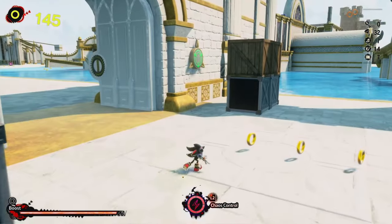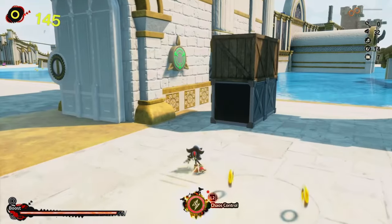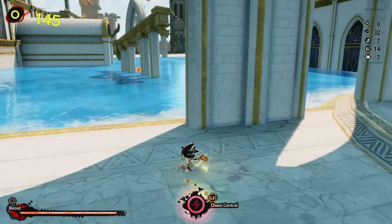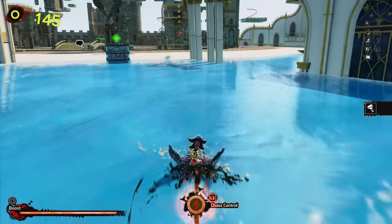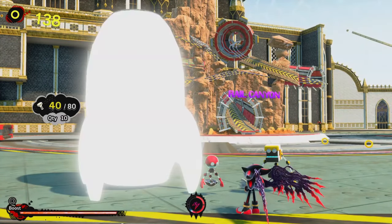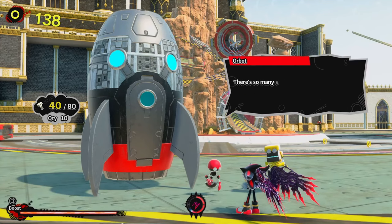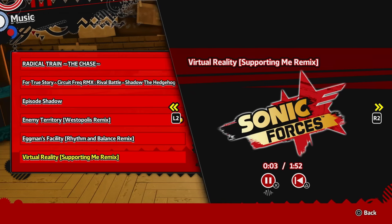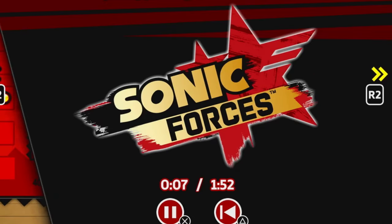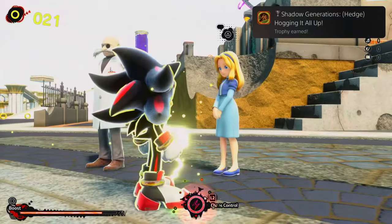The worst one is the Bolts trophy. Early in the game you'll see Orbot and Cubot, who got stranded in space by Dr. Eggman. You have to collect all 80 bolts, and it will drive you insane getting all of them on your own. I highly recommend using a guide for these. I spent hours upon hours trying to find these bolts. The worst part is the reward — getting all 80 bolts gives you a Sonic Forces track. Imagine spending hours and hours and the reward is a Sonic Forces track. With that, I got all the collectibles in Shadow Generations.